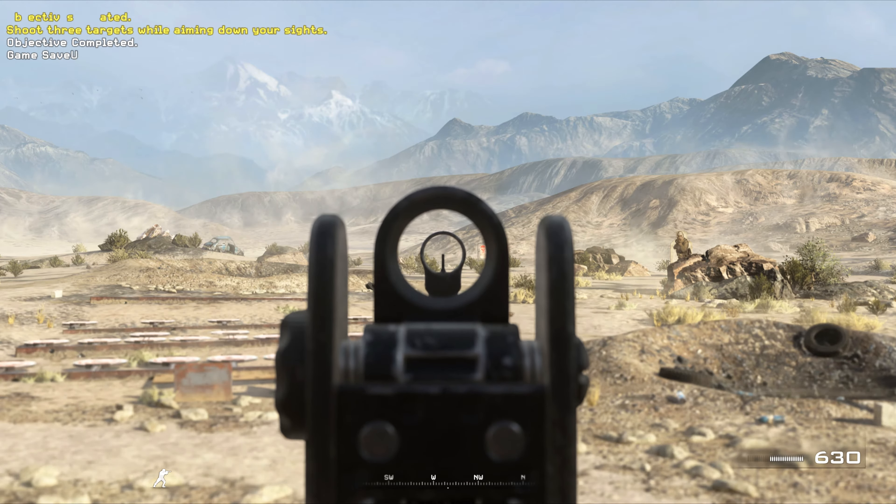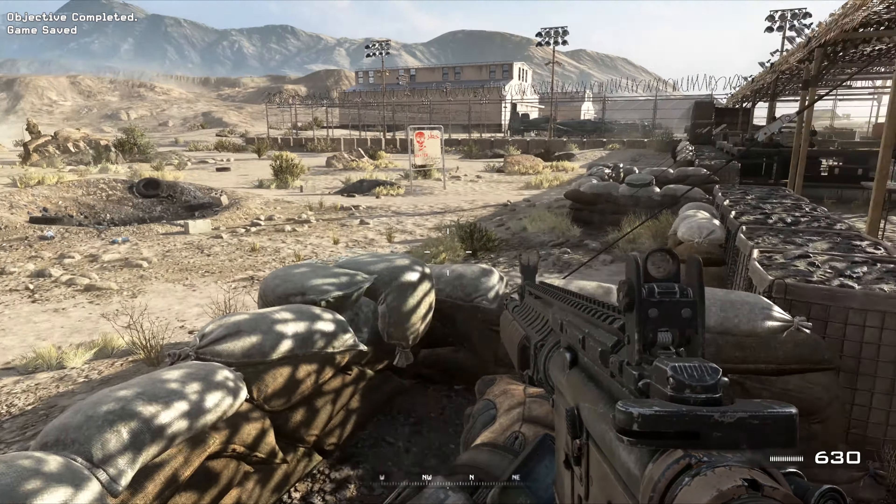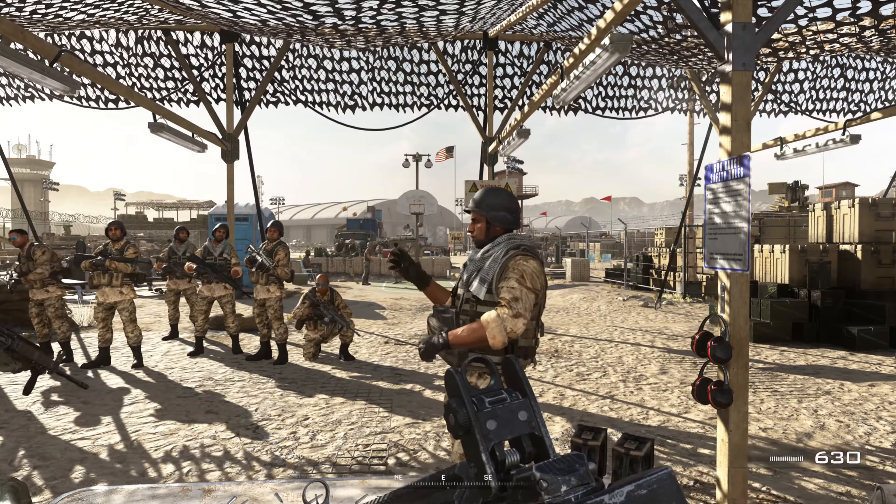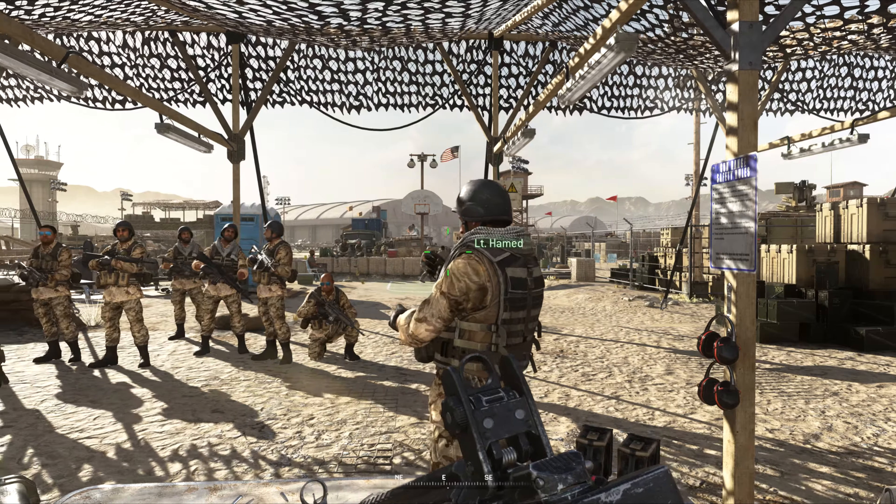That's all there is to it. You want your targets to go down, you gotta aim down your sights. Now, if your target is behind light cover, remember that certain weapons can penetrate and hit your target. The private here will demonstrate.